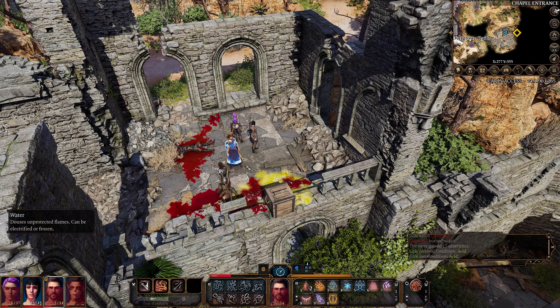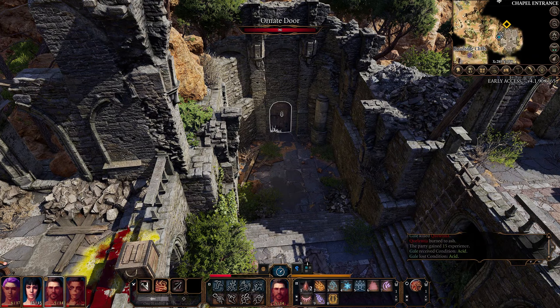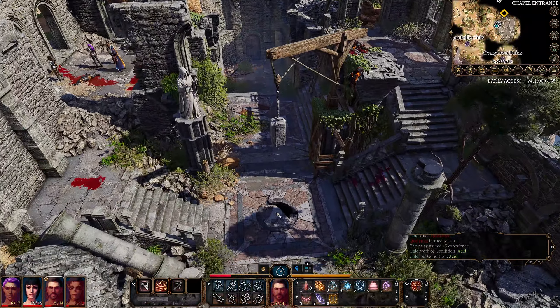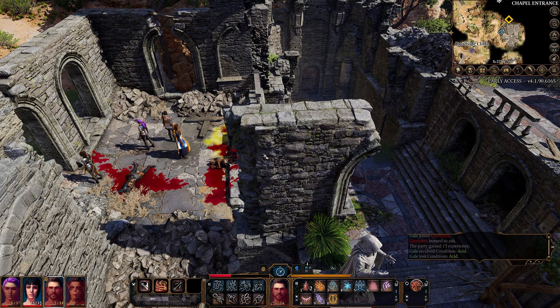We've made it to the entrance of the ruins. We'll be using the ornate door over there if we can get it unlocked, otherwise perhaps through this cracked hole in the ground. Thank you ever so much for watching - I hope you're enjoying campaign two as much as campaign one. Please let me know in the comments if you'd like to see Lae'zel replaced by Will or Astarion down the line. Please consider subscribing, or if you've missed past episodes, a link in the description will take you to the full playlist. Thanks very much, cheers!